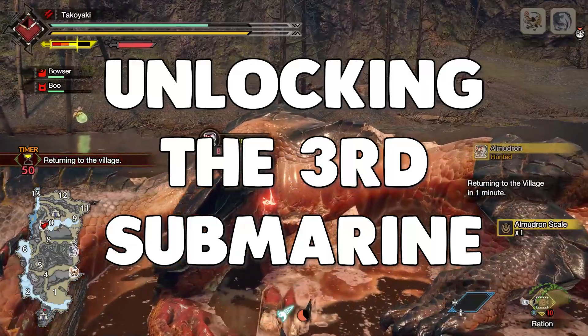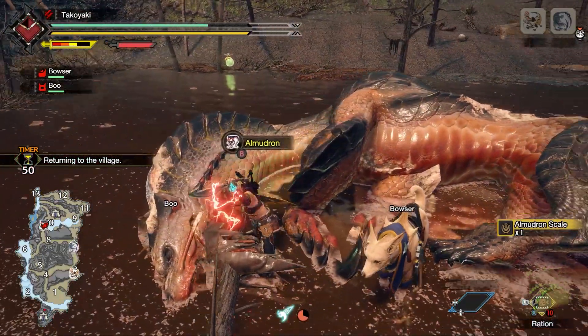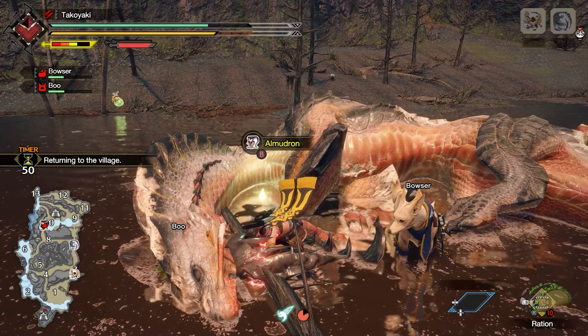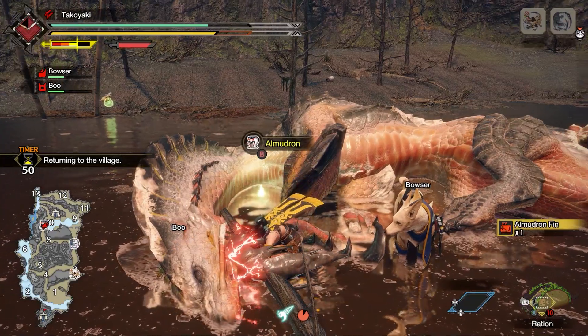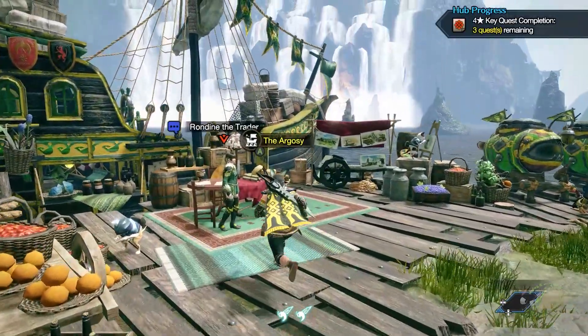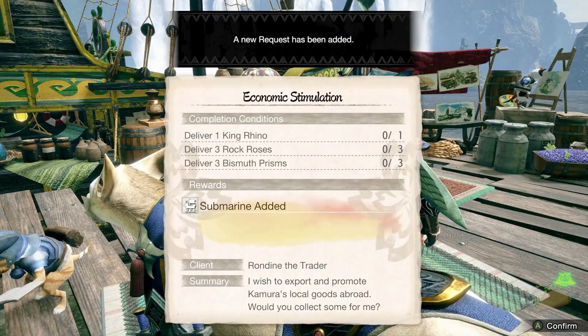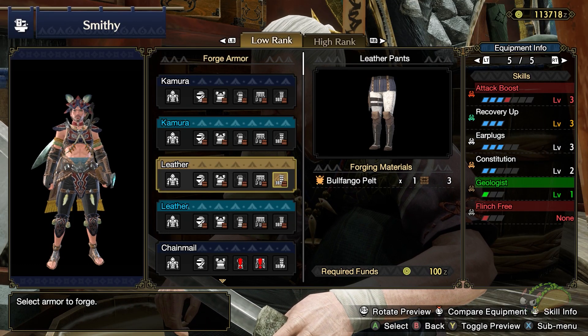The third submarine requires a bit more effort. First, you'll need to do the urgent village mission to kill Almadron — this is the urgent quest that gets you into six-star village missions. Once you're done with Almadron, it's time to gather three different items as part of a request called Economic Stimulation: one King Rhino from the Flooded Forest, three Rock Roses from the Sandy Plains, and three Bismuth Prisms from the Lava Caverns.